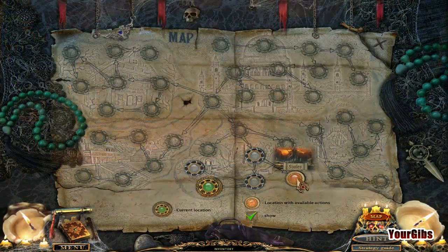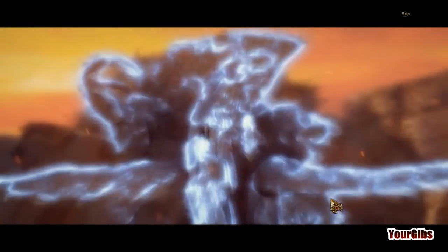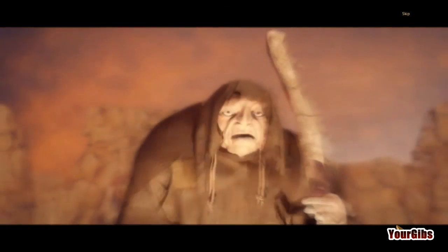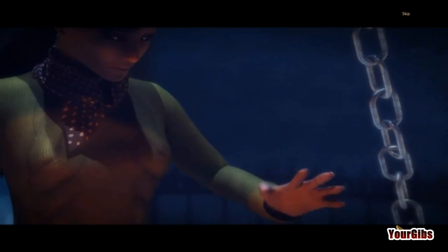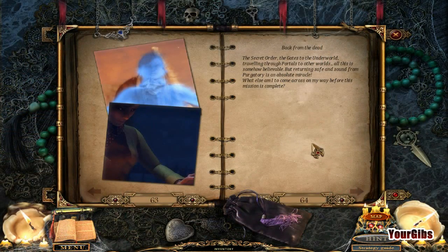Let's run back to the scales. I think we're back. Secret order, the gates to the underworld — back from the dead. Traveling through portals to the underworld — all this is somehow believable, but returning safe and sound from purgatory is an absolute miracle. What else am I to come across on my way before this mission is complete?